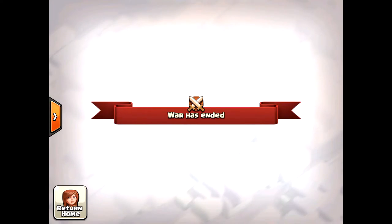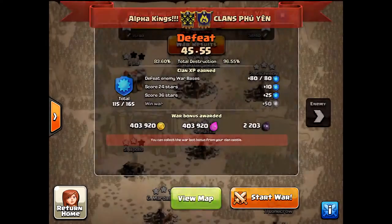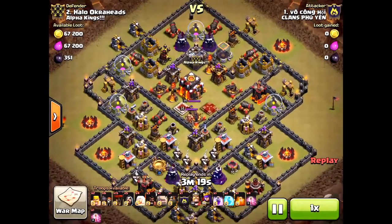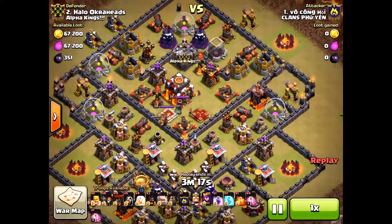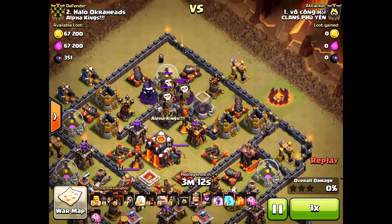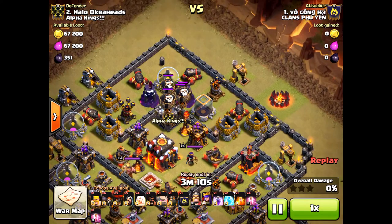What's going on friends, Halo Okra Heads here. Today I'm showing you how to take on this base. If you encounter this base and you're a Town Hall 10, this is how to defeat it. He is a Town Hall 11 but he doesn't have his Grand Warden with him.